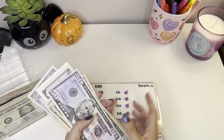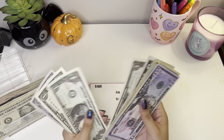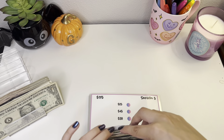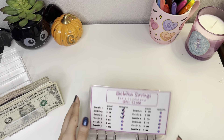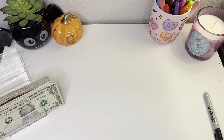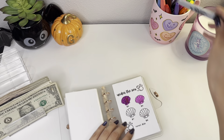Okay, so now I have 50, 70, 90, 110, 120, 130, 135, 140, 145, 150, 155 — so I have 155... and now we can complete this one. Next is 175. I'm gonna have my Disney icons challenge.